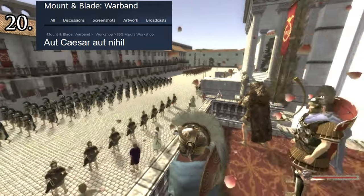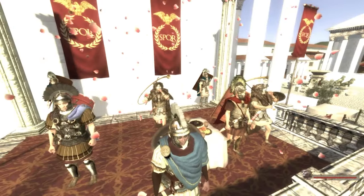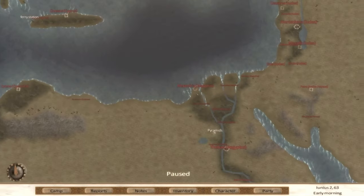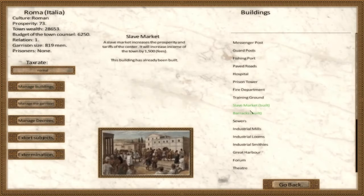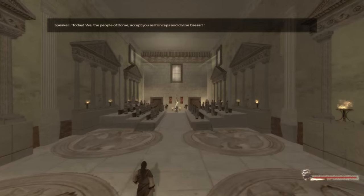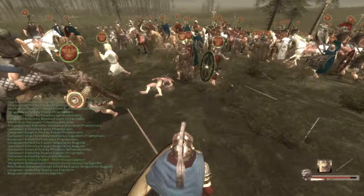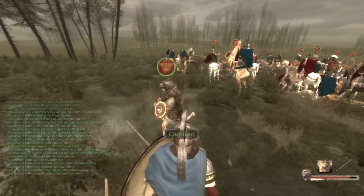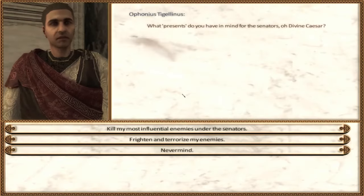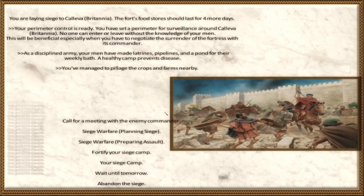Number 20 is the Roman Empire mod for Warband. It features a huge map of Europe, most of which is under Roman control. You can start as the Emperor and immediately be swarmed in empire management — managing constructions, taxes, and domestic policies. You also have to deal with the Roman Senate as well as going on large campaigns against the Barbarians. This mod defines micromanagement and can be very overwhelming if you don't expect it. However, if you take the time to learn how to play it, it might just be one of the best Warband mods ever made. It also implemented a lot of mechanics from Britenwalda, which is an instant winner.